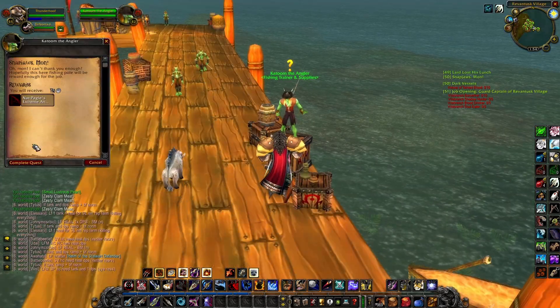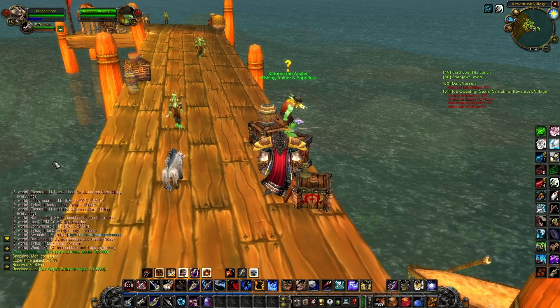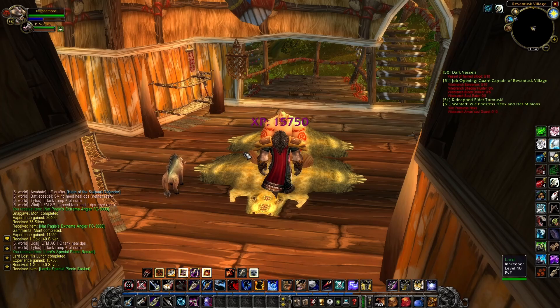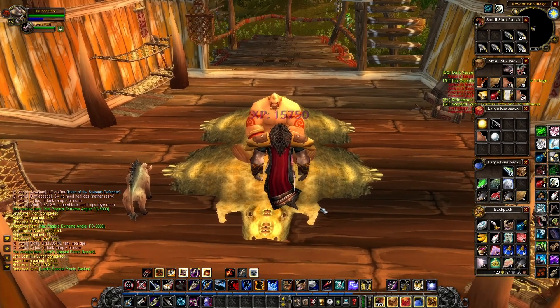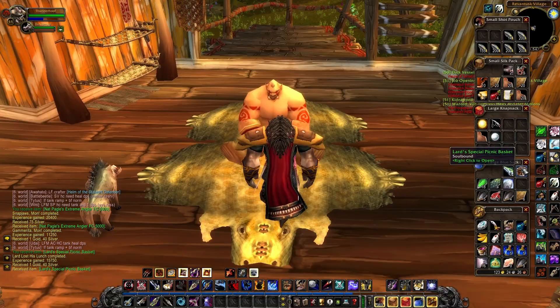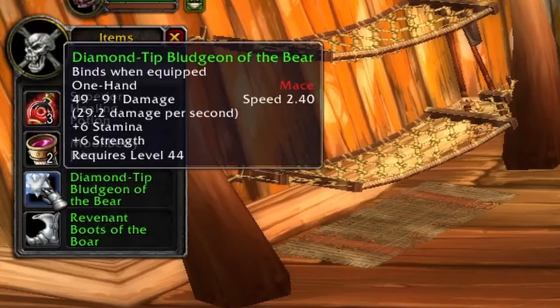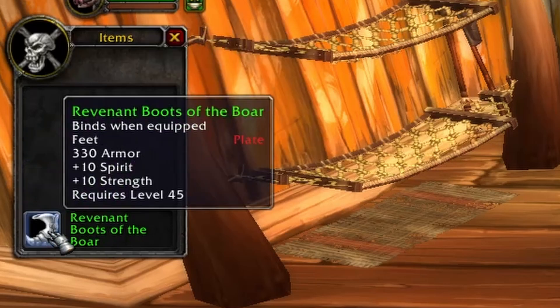Let's hand in this small batch of quests — both Snapjaw quests for some nice extra gold and then Lard's Lunch. Now, this basket that we get has a chance of dropping some pretty nice greens that can either serve as an upgrade or for some more money. Drumroll please... and there we go: a green mace and a pair of boots, which is definitely not bad and a nice little bit of gold for my hunter.